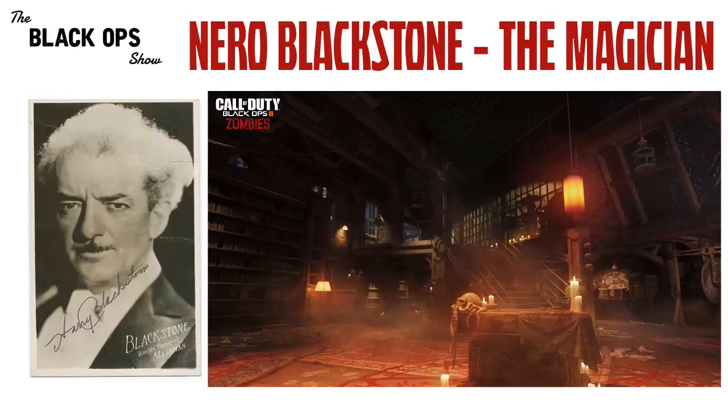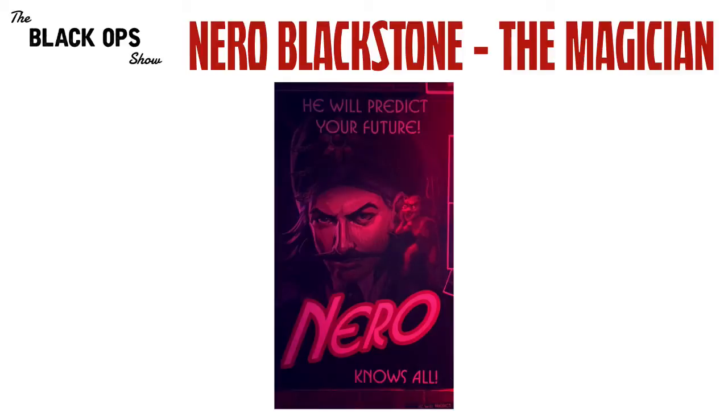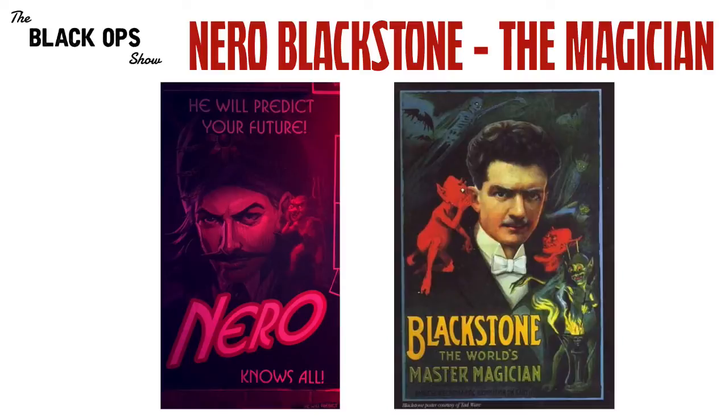Now, there's also another piece here connecting these Blackstones together, and it's this poster. We've seen this one particular poster of Nero with the little devil sitting on his shoulder a handful of times, and a lot of people have speculated what this means. Some people have suggested that it goes back to the German legend of Faust, but I think it's a shout out to Harry Blackstone and this photo. I don't know about you guys, but the resemblance is uncanny between these two photos.